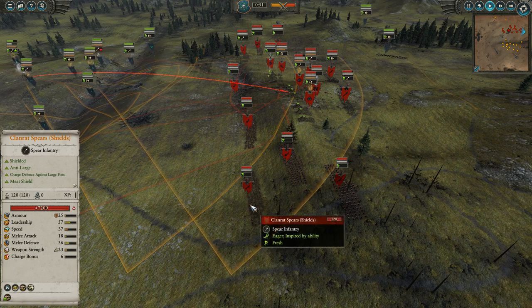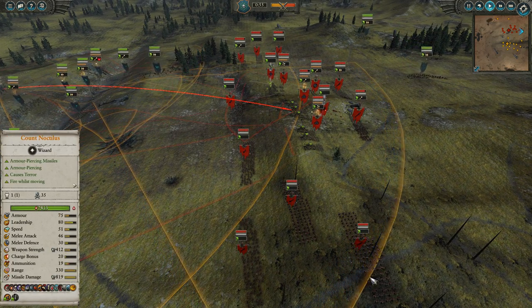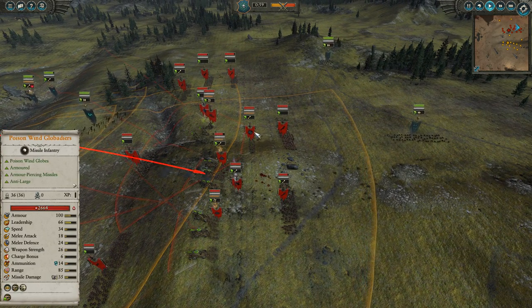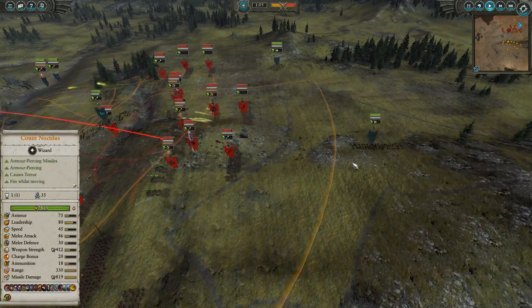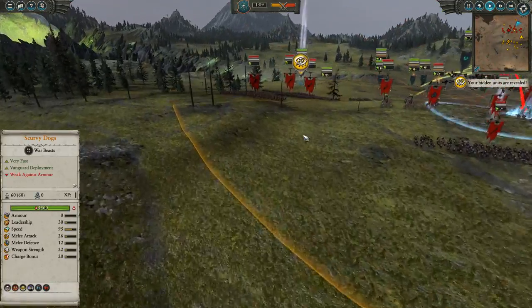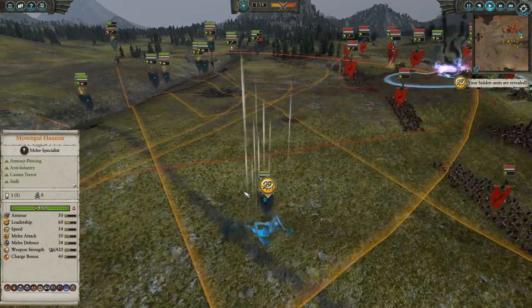For Gojira's army, he's got a mix of clan rats with shields in the front, a single Skaven slave, plenty of storm vermin — both sword and board and halberds — scattered around. He's got two warp lightning cannons, a catapult, poison wind globadiers, and some clan rats in the back. I also have some scurvy dogs — the direwolves — for the Vampire Coast running around in the back line trying to get a nice encirclement.